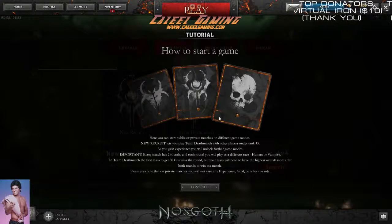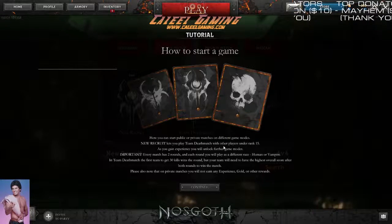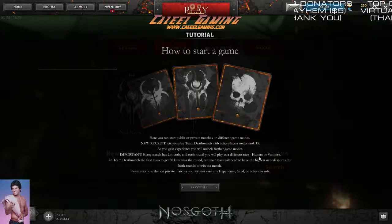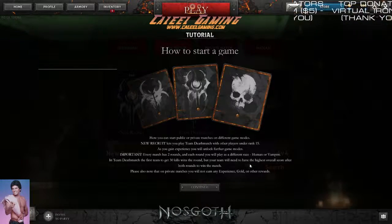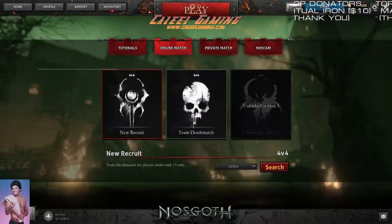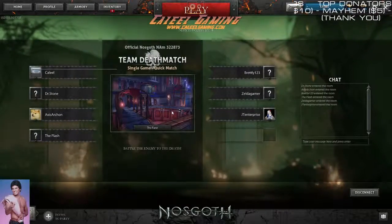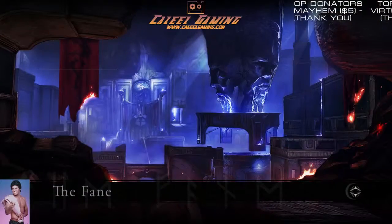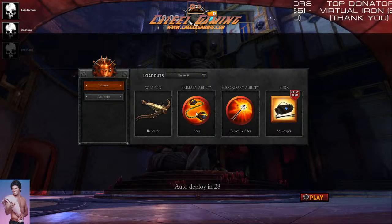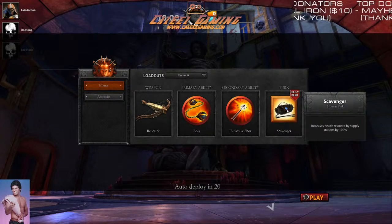Alright, let's go play. Here's how to start a game — you start a public or go private matches in different modes. New recruits play team deathmatch with other players under rank 15. Every match has two rounds; each round you play as a different race — human or vampire. In team deathmatch, the first to get 30 kills wins the round, but your team needs the highest overall score after both rounds. It's 4 vs 4 — alright, let's do this.